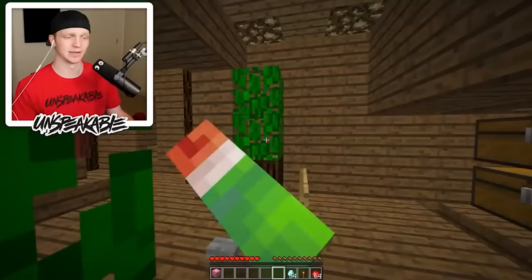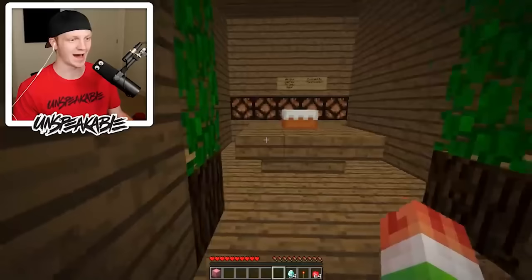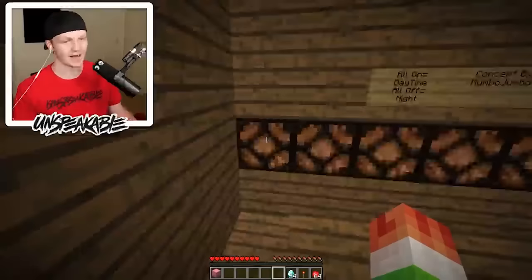I'm going to quickly take all of those diamonds and run. Now we are back. We've checked out all these rooms — now we can hop in the teleporter and go to another section of the house. This right here is the cake room. And then there is kind of a clock that lets you know if it's nighttime or daytime.